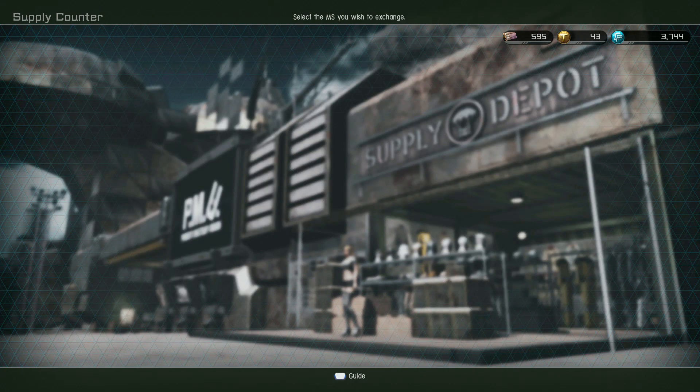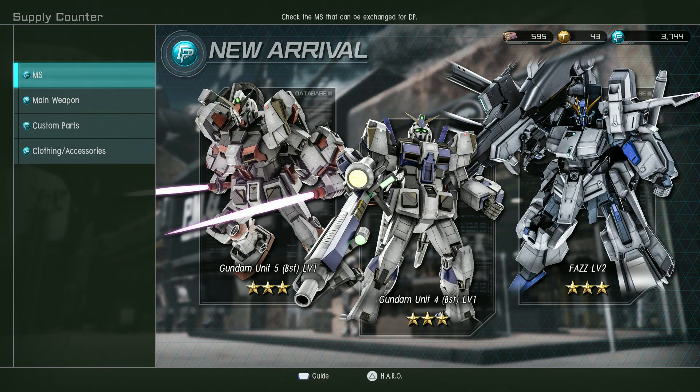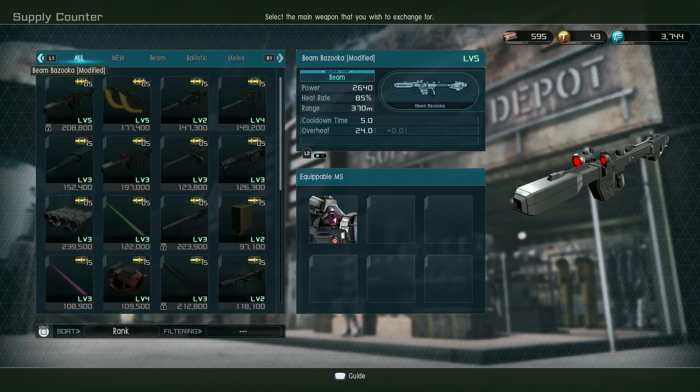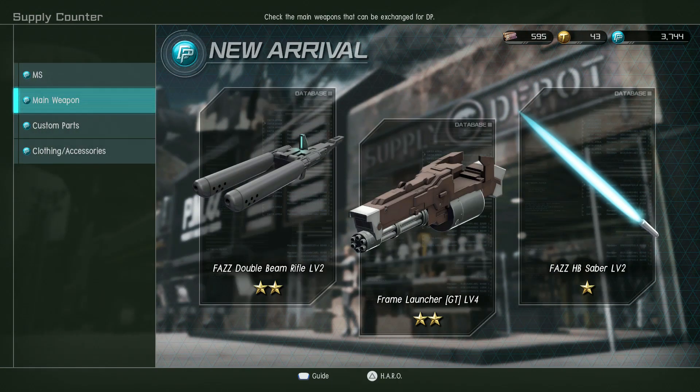I'm out of DP because I upgraded Shard's Gelgug a little bit, so it's going to be a while until I can do anything with that. But if you never got the level 2 gear for the FAS, then it's in here too, so that's a good thing.